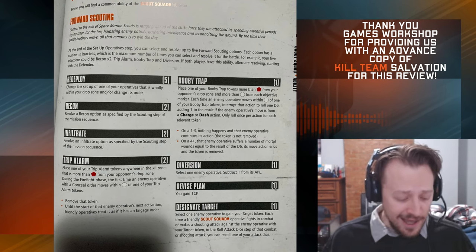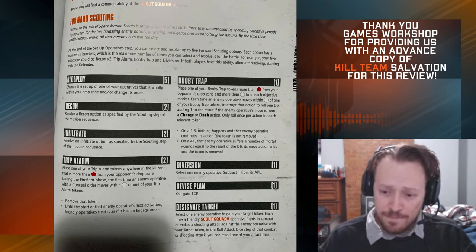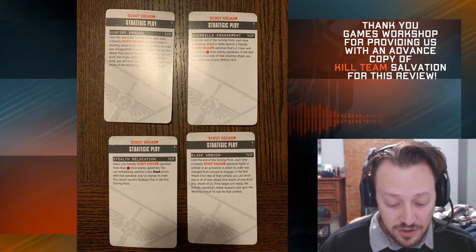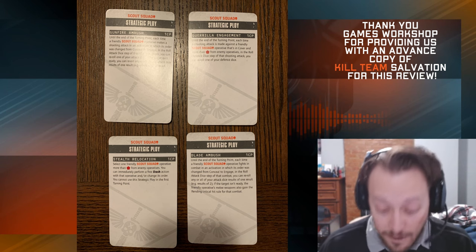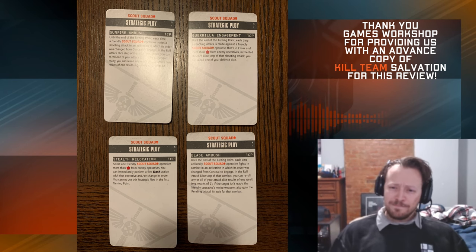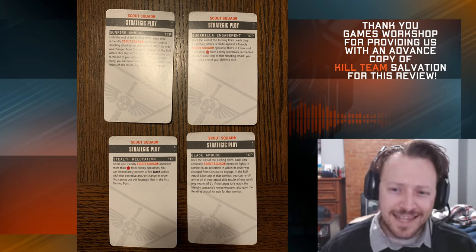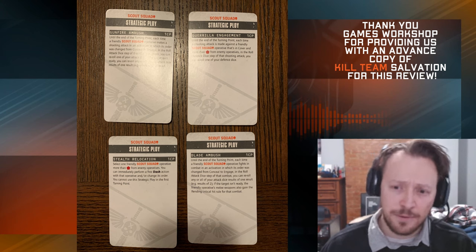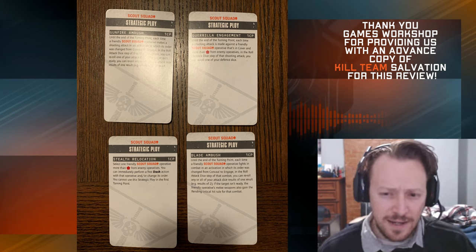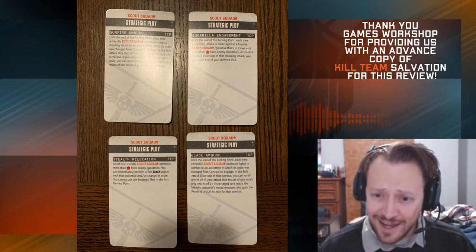So that's the forward scouting — that's the team's identity. Now we're going to go over the strategic ploys and tactical ploys, then do a run-through of all the operatives. First strategic ploy: Guerrilla Engagement for 1 CP. Until the end of the turning point, each time a shooting attack is made against a friendly scout squad operative that's in cover and more than 6 inches from enemy operatives, in the roll defense dice step you can reroll one of your defense dice. I typically don't like to use these defensive strategic ploys — I just don't see it getting used a lot.